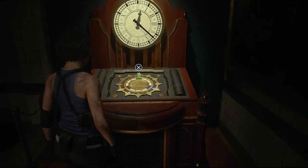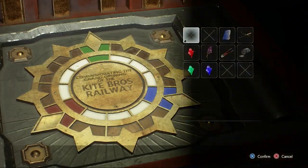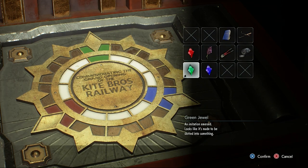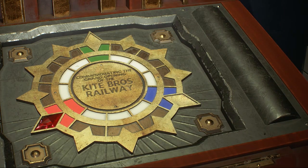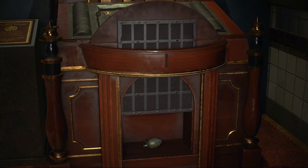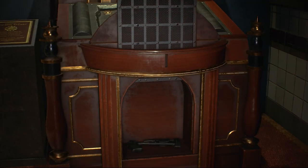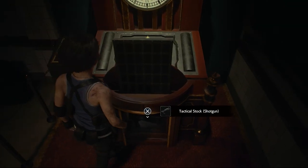The location of the Tactical Stock for the shotgun is on this clock puzzle. You have to have at least two of the gems available — it doesn't matter what order you place them in. It's always the second gem that unlocks the Tactical Stock. The first gem just gives you a grenade, and there's the Tactical Stock for the shotgun.